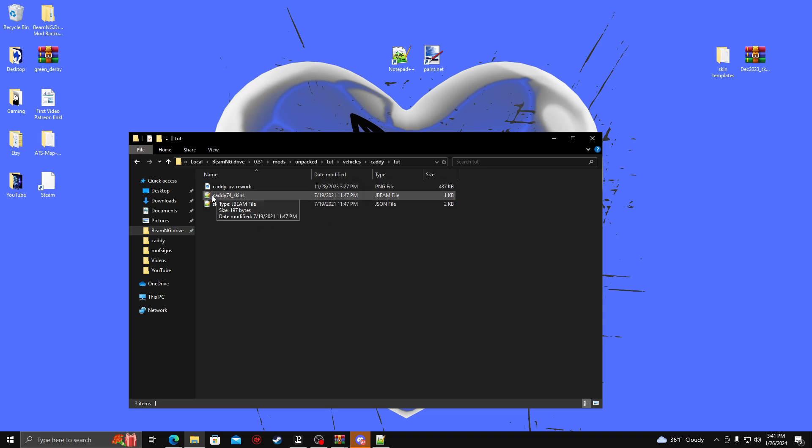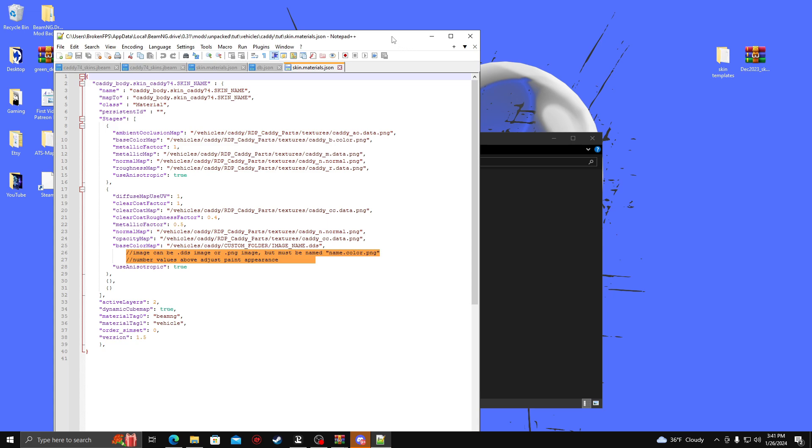You're going to have these files set up to open in Notepad++. I forgot to mention — you're going to need Notepad++ and Paint.net for this tutorial. I will put them in the description so you can download those. We're going to go ahead and go into the skin material file first, because it has a little bit more to look at.